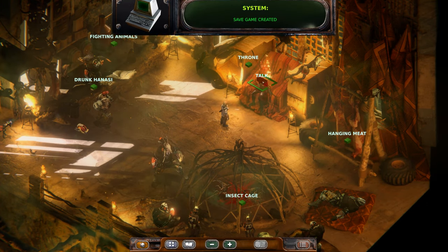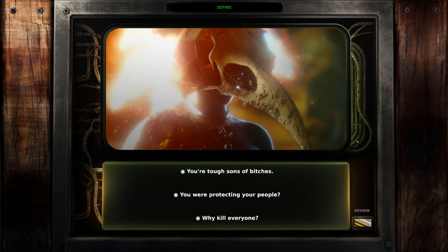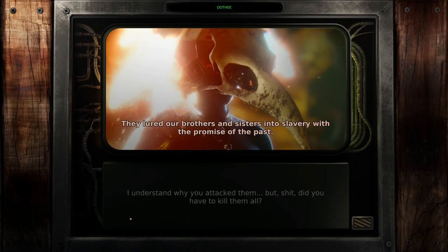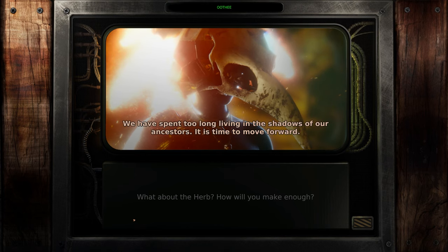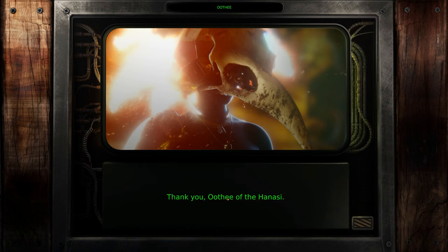We had a green mark at Hanasi. Looks like we can talk to Uthi now. The Chisinyama homeland — you killed them all. They had taken Hanasi as slaves. I understand why you attacked them. But did you have to kill them all? The Chisinyama were monsters wrapped in the skins of humans. They lured our brothers and sisters into slavery with the promise of the past. To leave even one alive will leave the Nazi at risk. How will you make enough? We took what was left of their homeland before we burned them all. Over time, we will wean ourselves of it. We have spent too long living in the shadows of our ancestors. It is time to move forward. Thank you, Mark Leslie. You have given us a future. Thank you, Uthi of the Hanasi.